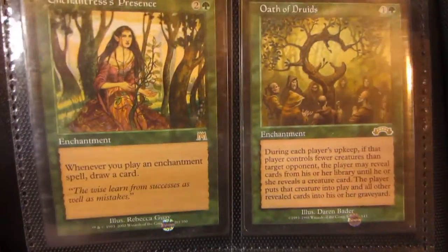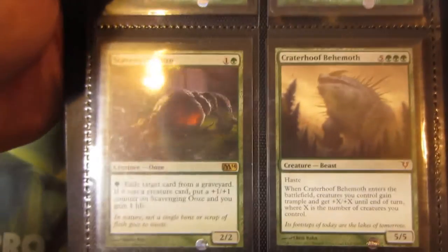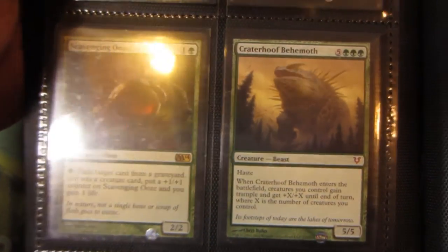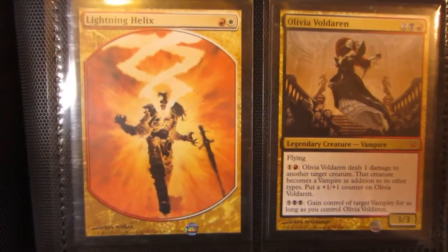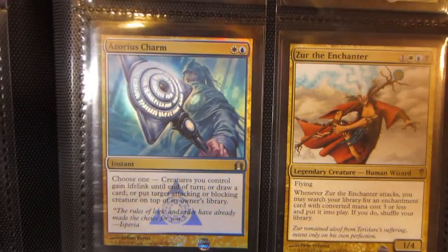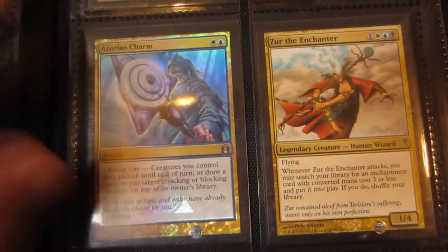Here's an Enchantress's Presence and Oath of Druids, a Scavenging Ooze from M14, and a Craterhoof Behemoth. Lightning Helix, Olivia Voldaren, a foil Azorius Charm, and Zur the Enchanter.